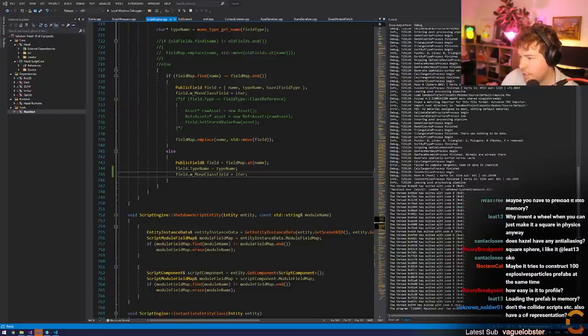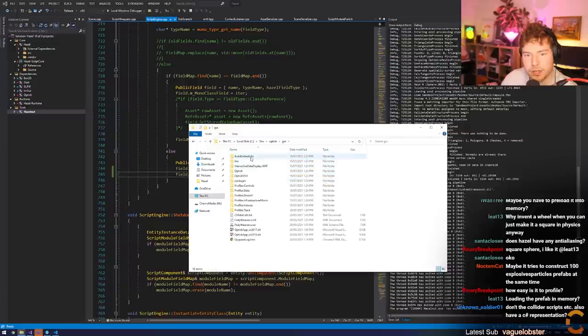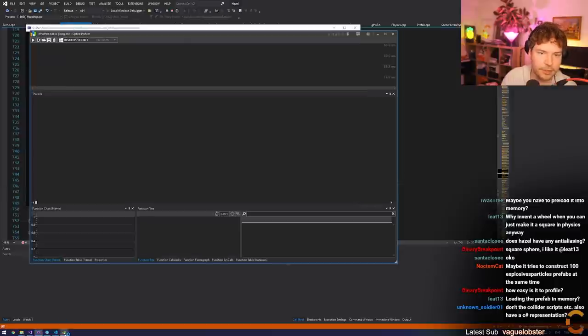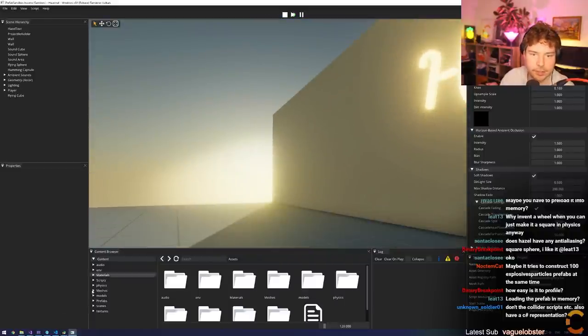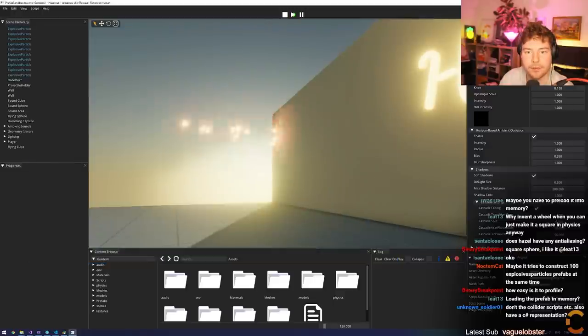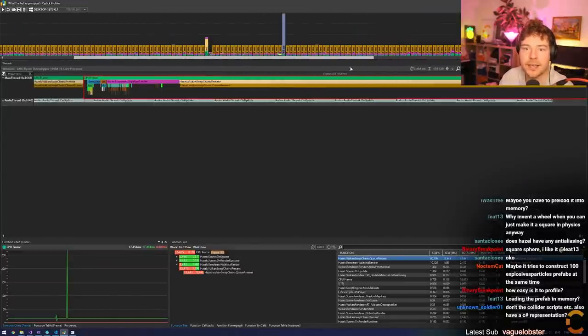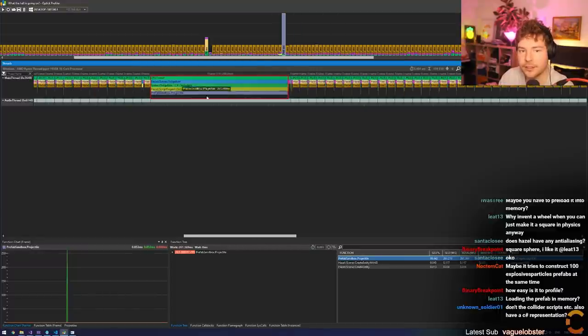So I have a profiler that we use, which is called Optic. We're going to hook that up. It's in GUI bin release. Let's send that to the desktop. We can run it as administrator if we want - we're not running Hazel as administrator, but no big deal. I'm going to hit play, then go into Optic, hit record, fire, and then go back and hit stop. So what we should be able to see in Optic is a massive frame - 268 milliseconds - and it was all inside C#'s OnUpdate function. So the projectile's OnUpdate function took a lot of time, 261 milliseconds. That's clearly the pause that happens here.